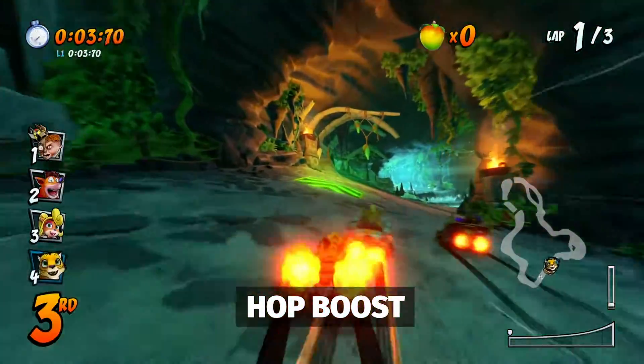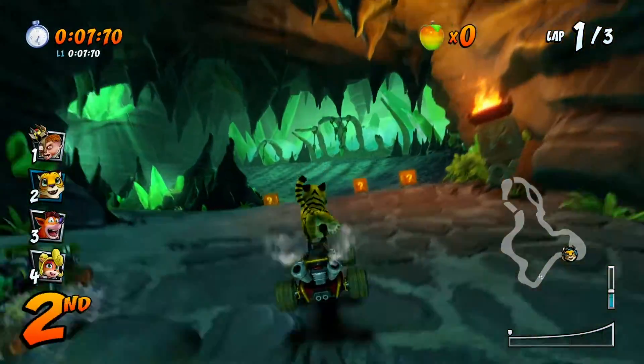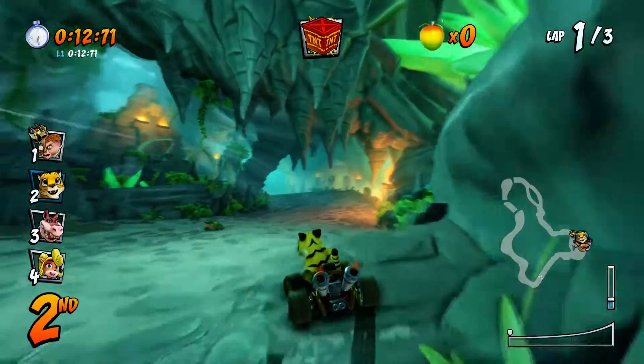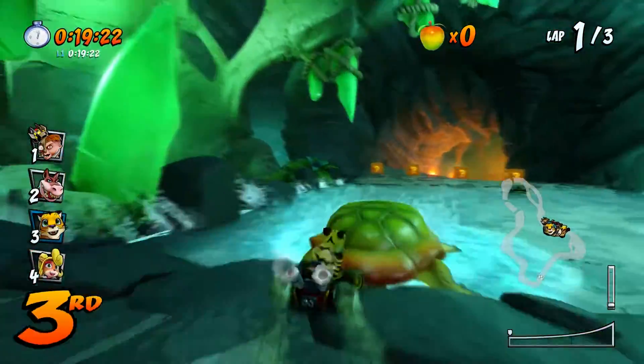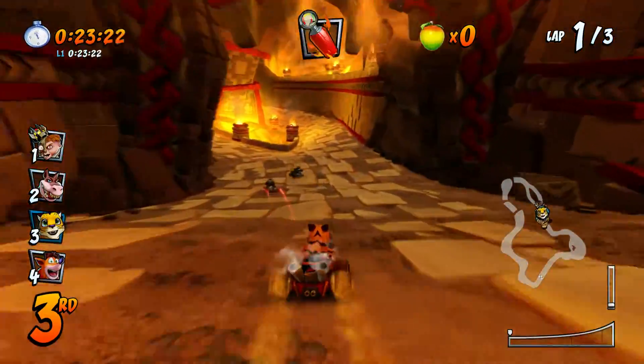Noticing a trend here? Consistently blazing to victory requires a perpetual boost in speed — from beginning with a boost, drifting turns, driving across boost pads, to jumping off each and every ramp, top speed is guaranteed. From the enormous ramps to the smallest humps, jumping off of them grants you a brief speed increase upon landing.